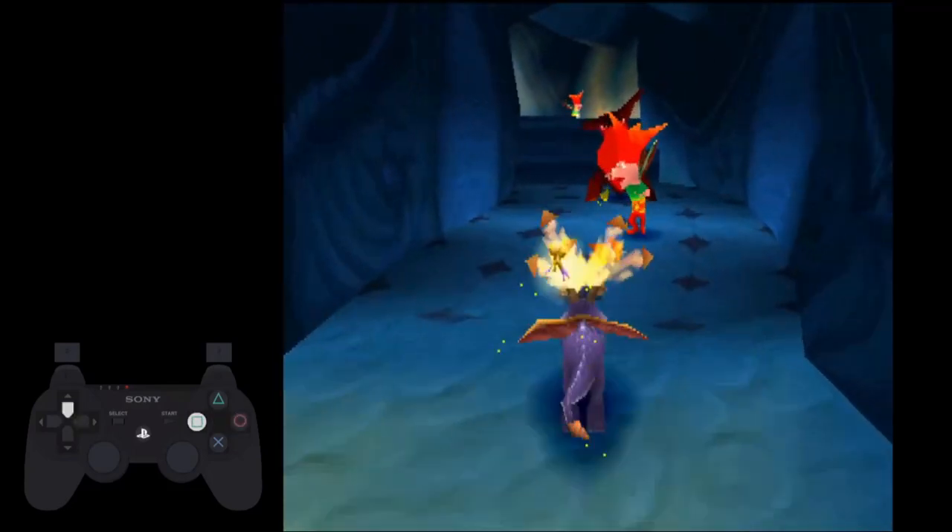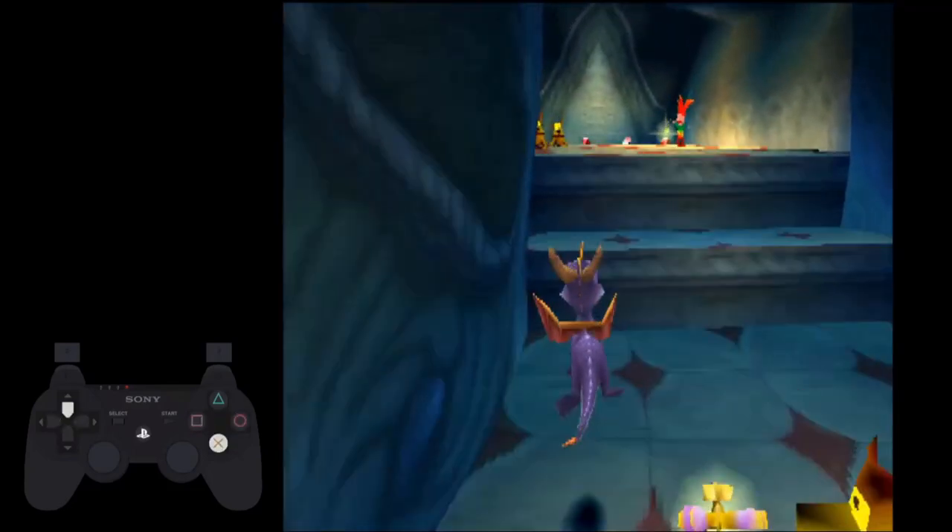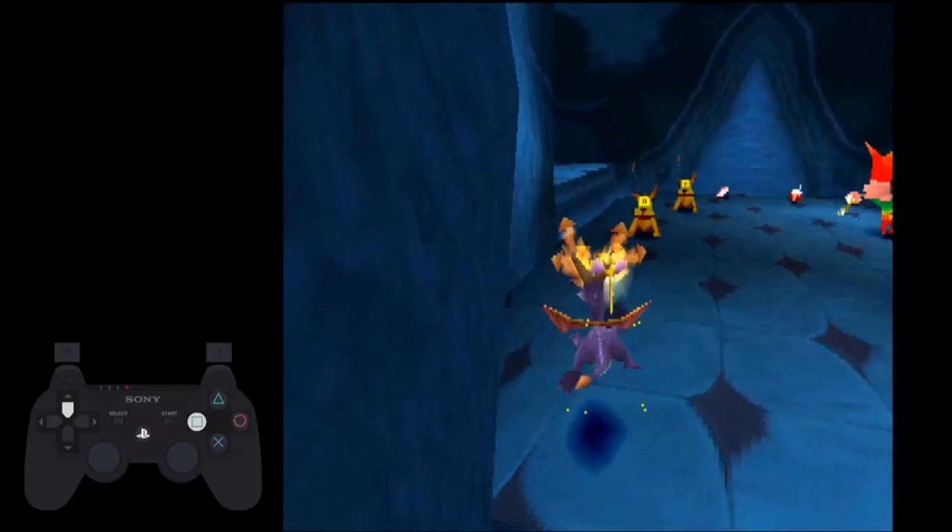You can flame this fool and ignore the dog. Flame the closer dog and ignore the further dog, then jump and flame and charge into the next room before the further dog can attack you.